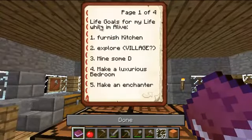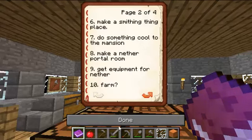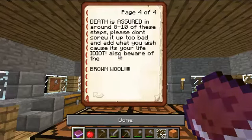So we want to furnish the kitchen — life goals while I'm alive. Furnish the kitchen. Explore and find a village so we can get some new produce, trade, harass villagers. We want to mine some diamonds. Make a bathroom, bedroom — very luxurious. Enchanter, since we're like level 15 million. Make a smithing place with an anvil. Do something cool to the mansion. Make another portal room. Get equipment. Farm — we're going to check that off right now. Grind on wither skeletons. Find another fortress. Make a wither cage and then win. Death is assured.